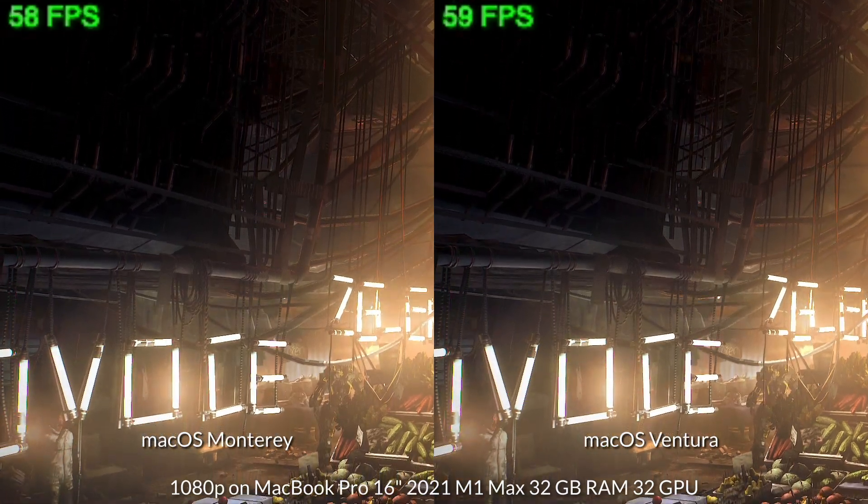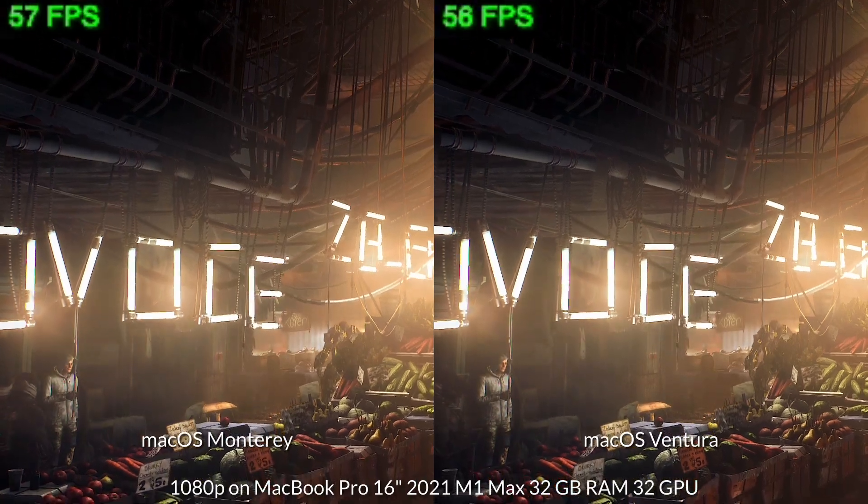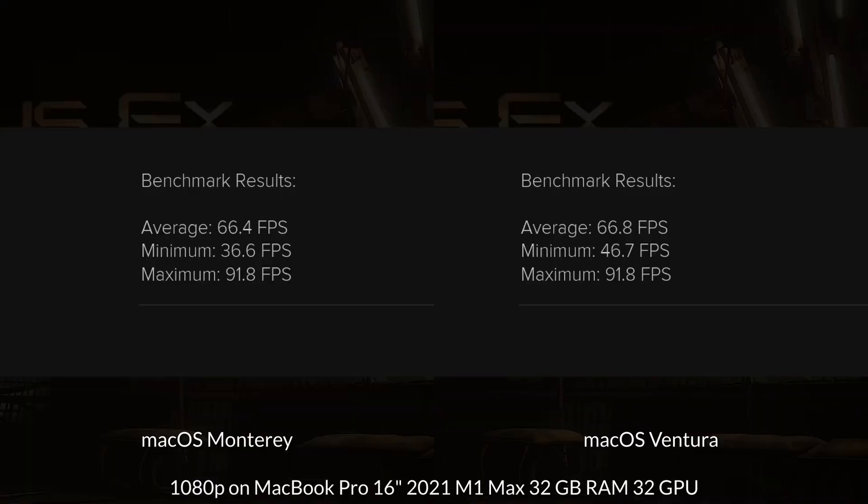Similarly, I tested out the game Deus Ex Mankind Divided. The benchmark shows that the frame rates are within one FPS of each other throughout. The average FPS is pretty much exactly the same — a 0.4 FPS difference — something that's barely noticeable.